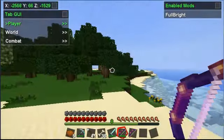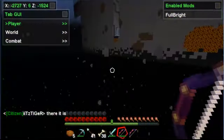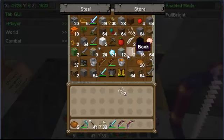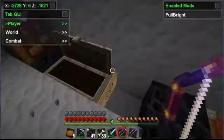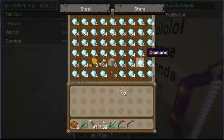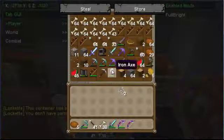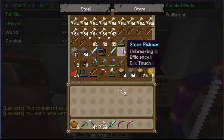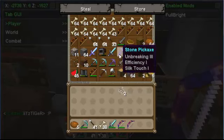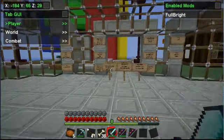Okay, there we go. Pretty awesome chest. Amazing pick. Same type of pick. Knockback. And now if we go slash spawn, I can show you guys how we got all those diamonds.